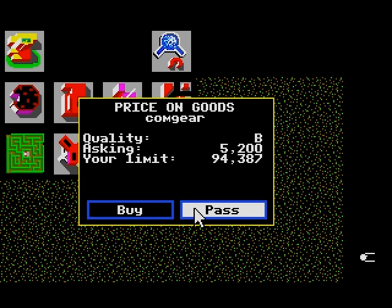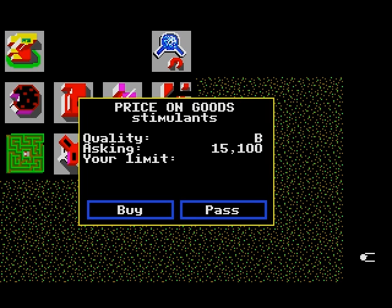Let's pass on these until we find spices or herbs. Here we go — $4,800. That's a little bit high, but not too high. Let's see if we can get a better price. Oh, they got gold pretty cheap here too. Might want to keep that in mind.